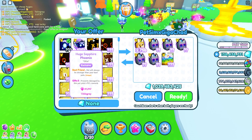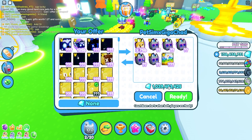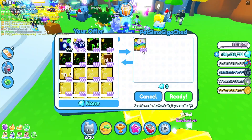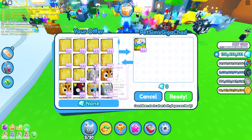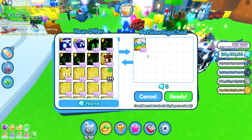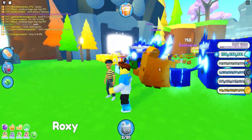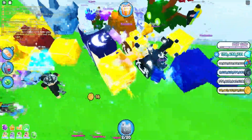I like his name. I'll offer him a hell rock. He sent me another request — he's got a huge cupcake. I already have like two or three of those. Wait, does he want to trade a cupcake for a huge hell rock? He's asking for three huge hell rocks — yeah, I'm good. This other guy also has a huge sapphire phoenix, that's pretty cool. He's got the pegasus and the griffin.